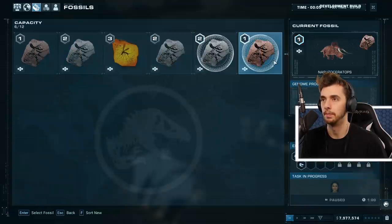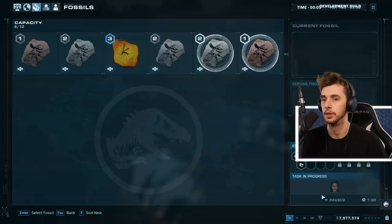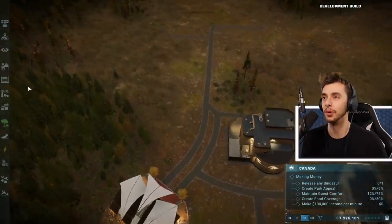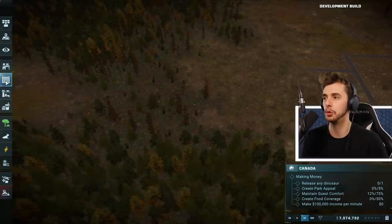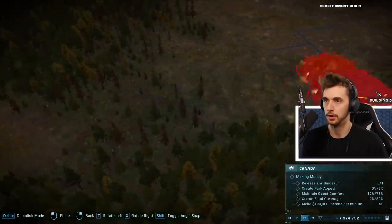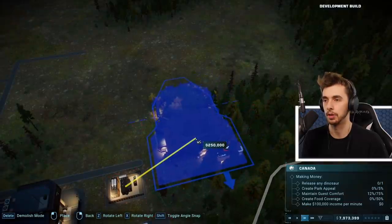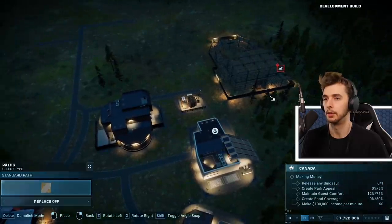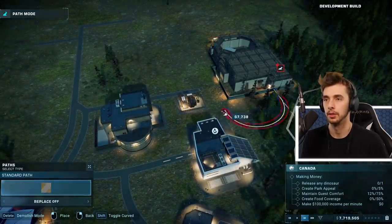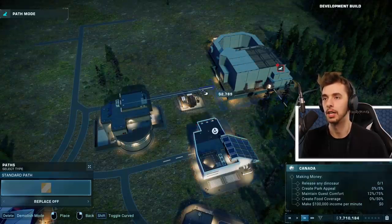I'm not even sure if this is working - it shows paused. Let's make a dinosaur. First things first, we need to make a hatchery - we'll have to place it close-ish. Build constraints, there we go. Let's place a path. Oh, we've got a nighttime mode! I like the game pause - it sounds weighty.